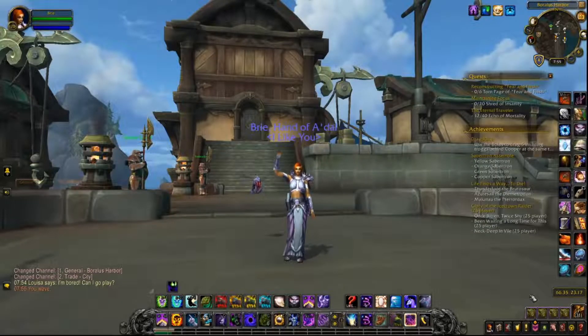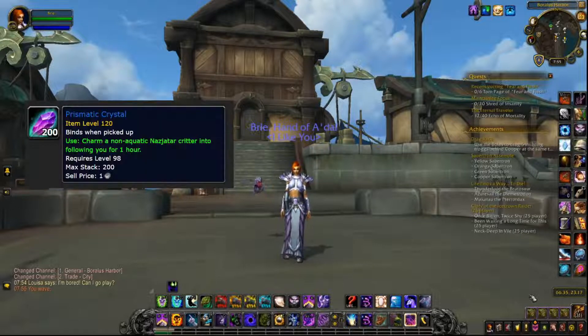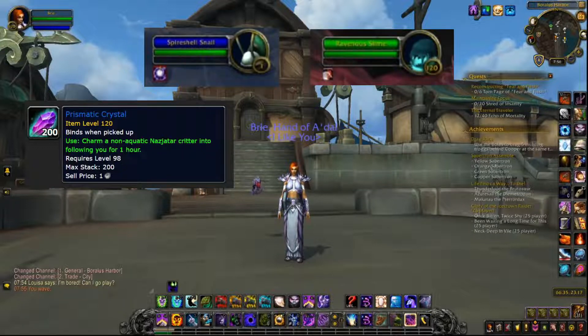Hey guys, Alisaira here, and I'm going to show you something really cool if you like battle pets. In Nazjatar there are eight pets you can get that aren't drops, quests, or fights. It's actually a multi-day process to feed a slime and have it grow into a cocoon. You may have seen prismatic crystals lying about and wondered what the value of charming a critter for an hour is — turns out that's why. You use the crystal to charm the critter to feed the slime to grow the cocoon.